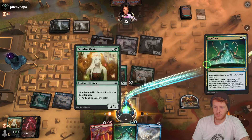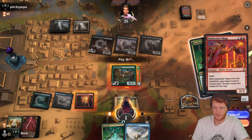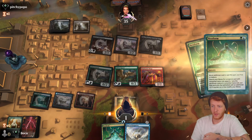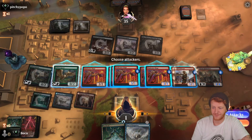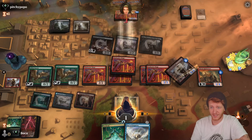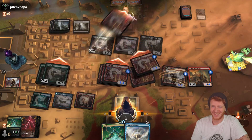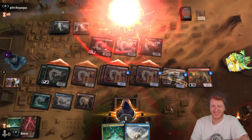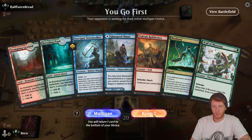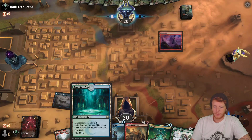We might have it! We're up against half-eating bread and we have the combo in hand. We're going to lead off with the Glasspool Mimic and try to set up for a turn 4 kill.